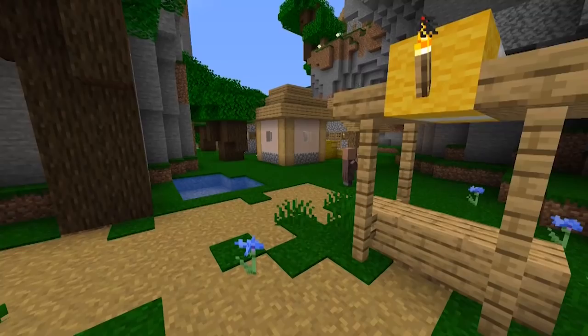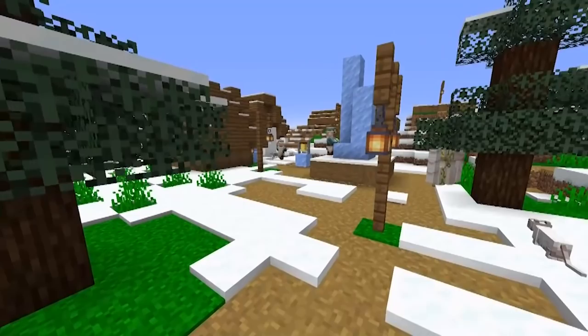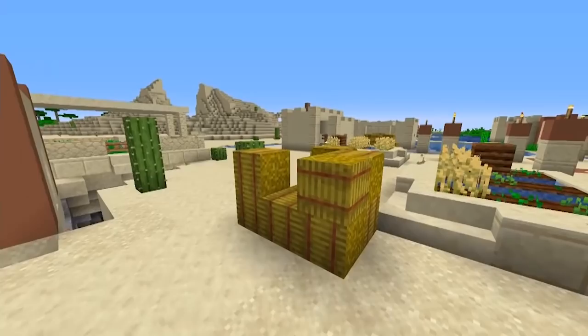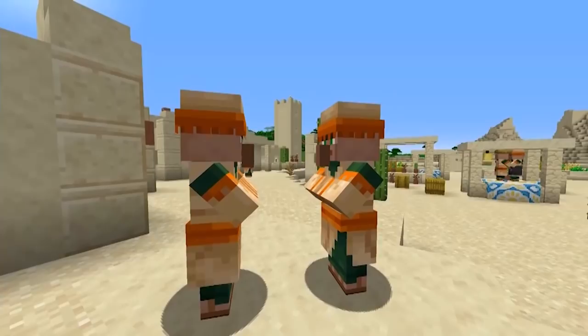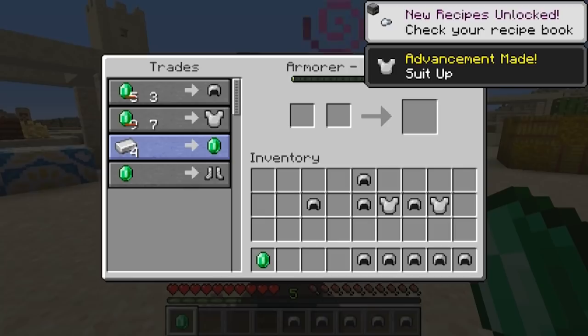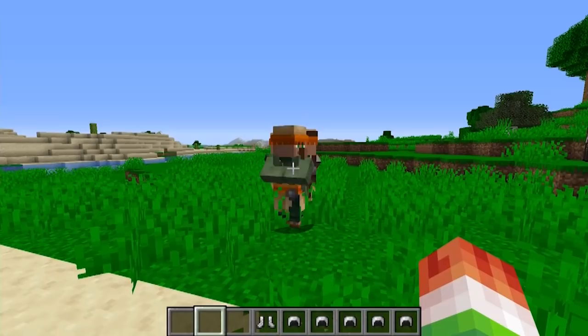Numbers fourteen and fifteen: the 1.14 Pillagers and Villagers update added lots of changes. All villages were redesigned to look like the biomes that surround them — these villages went from boring to cool. Not only were villages revamped, but all villagers received massive changes too: new outfits, workstations, brand new trading UIs, a leveling system, and a wide array of professions. Back in the old days, all the villagers looked exactly the same.